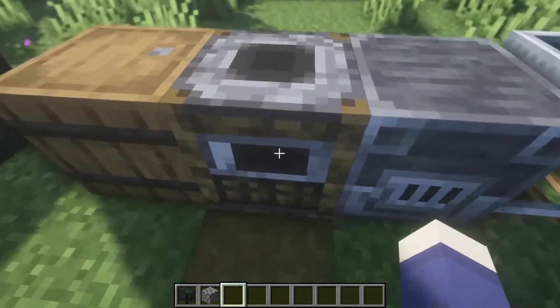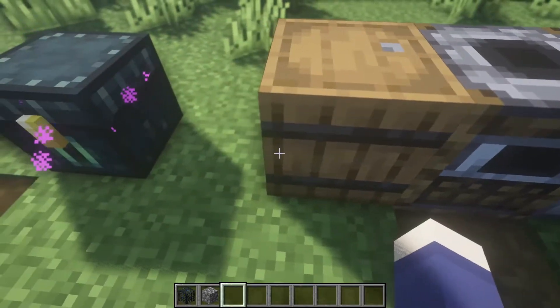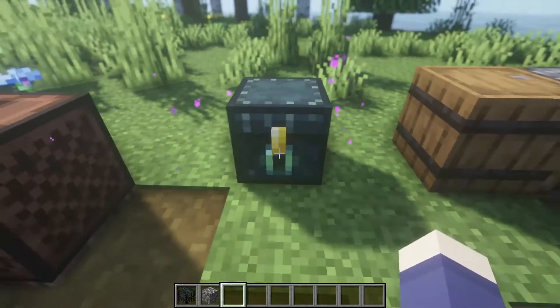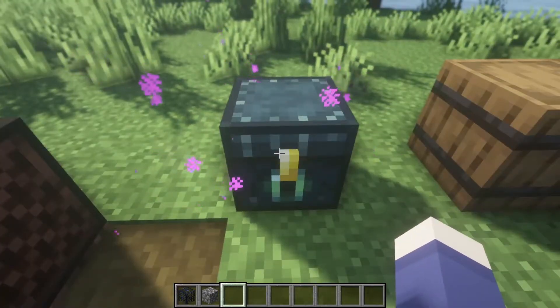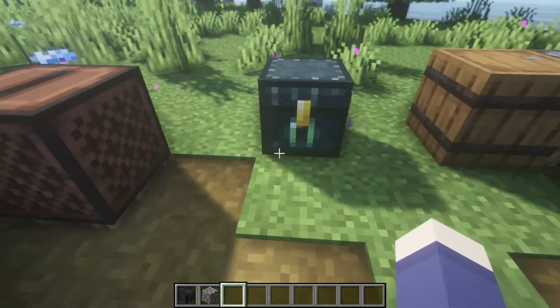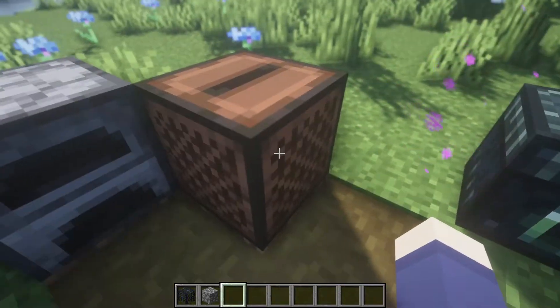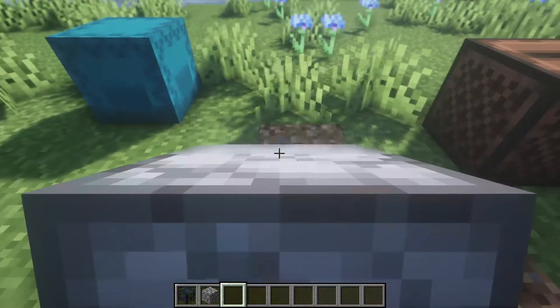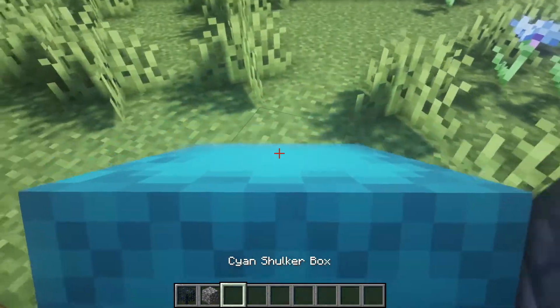It also works with blast furnaces, smokers, barrels — which are basically chests anyway. It also works with the ender chest, which is really cool because if you've forgotten or broke your silk touch pickaxe, you can always just carry it wherever you need it to go. That way you don't have to leave it far from your home. It works with jukeboxes and furnaces as well.